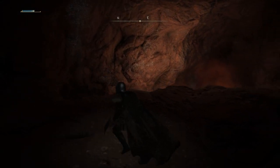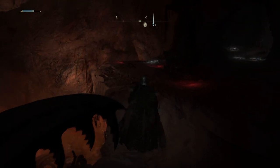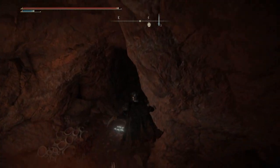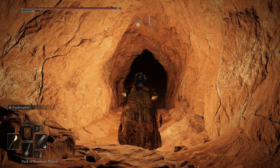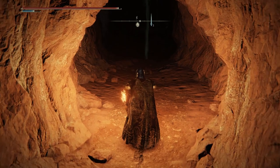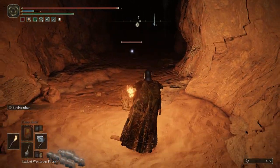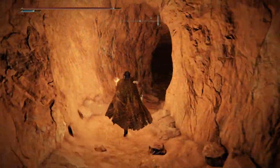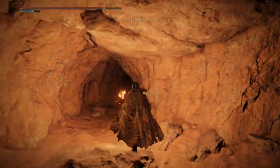Eventually you'll come to an opening where there'll be more geysers of Scarlet Rot below. Instead of heading down the path, jump off the cliff to the right. Wait for the geysers to stop and then jump down to the right. For this part you'll want to pull out your torch — simply walk down the path and there'll be enemies hiding in the darkness ahead. You can use your auto-aim feature to lock onto them before you can even see them. Once they're defeated, head through the passage behind them where you'll see two more rats guarding an item — pick that up and head to the right.